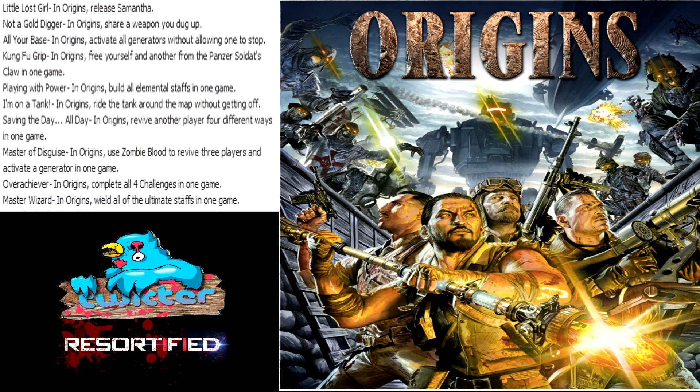The last one is 'Master Wizard' - in Origins, wield all of the elemental ultimate staffs in one game. The elemental staffs - it was confirmed that there are four, and Taki is holding one of them. You have to make all of them and then wield all of them for that achievement. This map is getting me really excited; it will be coming out in a couple of days.